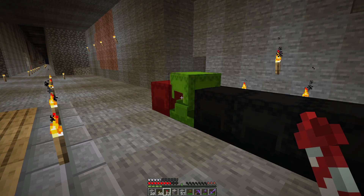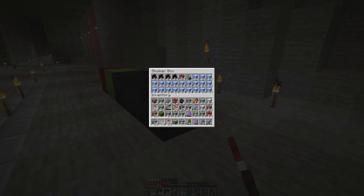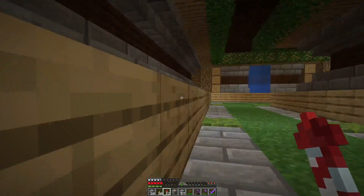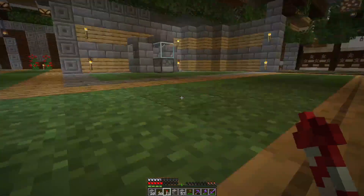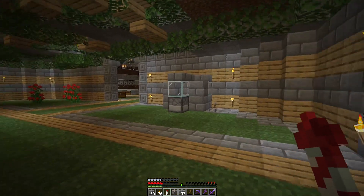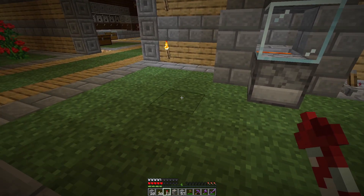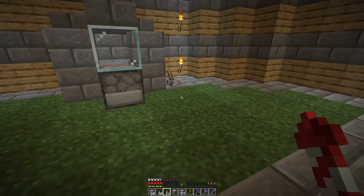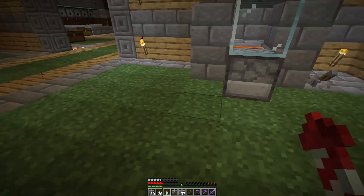We have our shulker boxes right here filled with literally everything that we need. I want to go ahead and test something real quick. This is how I get rid of all my items: I've got a piston down here that takes a redstone lantern block and removes it from the redstone circuit, which then turns it off. When you push the lever it moves that redstone lantern back in to continue the redstone connection up to the dispenser.